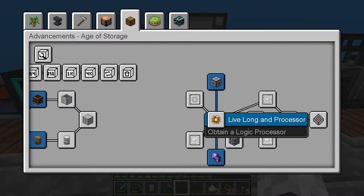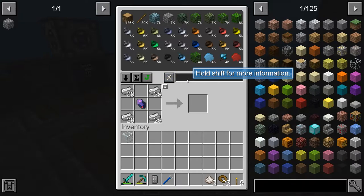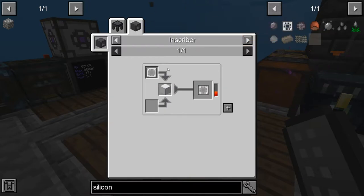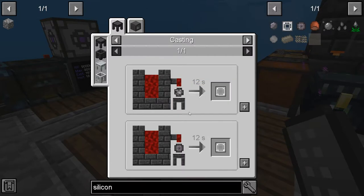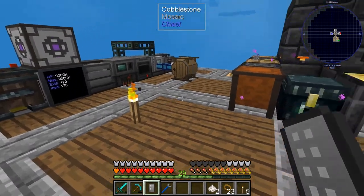Now we need to make the presses. Usually you need at least the silicon press to make the logic processor. The silicon press requires an inscriber to make it. To get the silicon press, you put a cobblestone circuit mold over it. We need to use a chisel in an inscriber, so let's make the inscriber next.